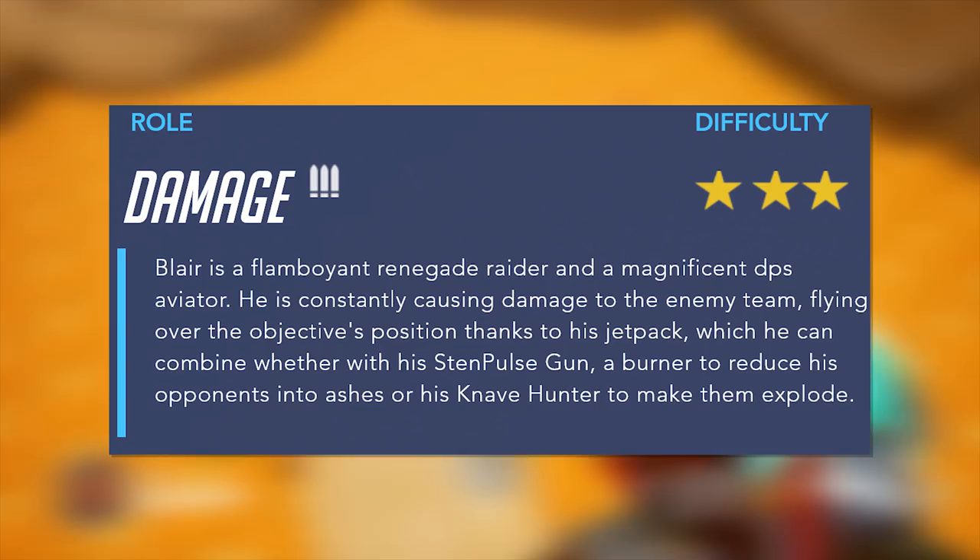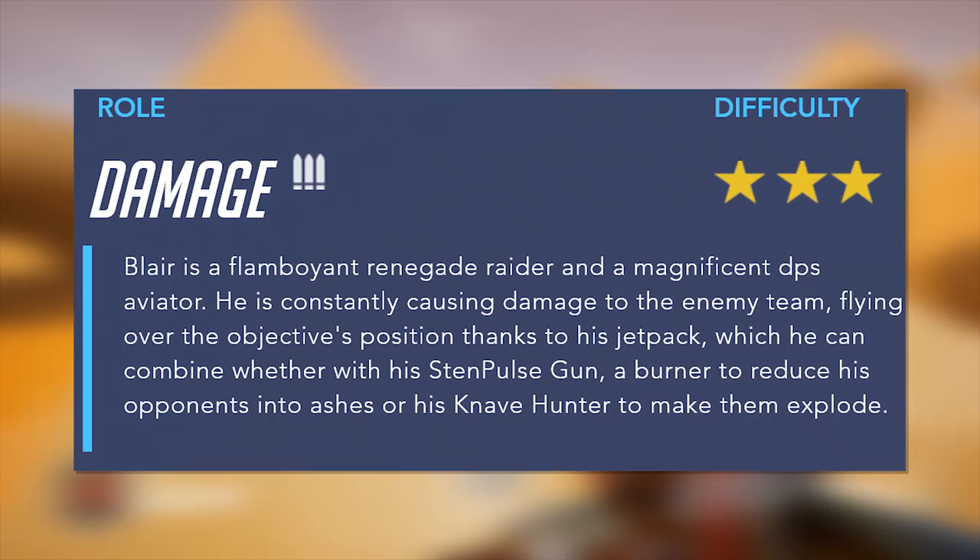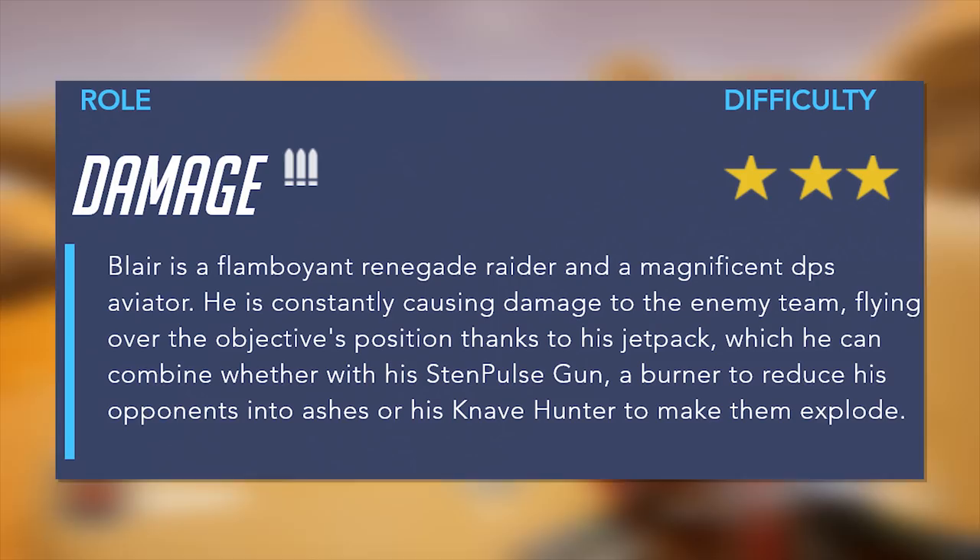Blair is a flamboyant renegade raider and magnificent DPS aviator. He is constantly causing damage to the enemy team, flying over the objective's position thanks to his jetpack, which he can combine with his Stenpulse gun, a burner to reduce his opponents into ashes, or his Knave Hunter to make them explode.